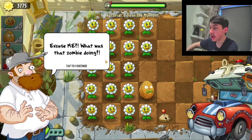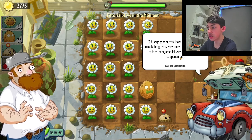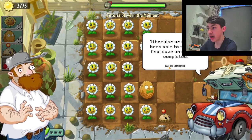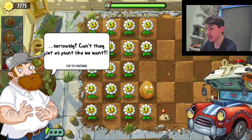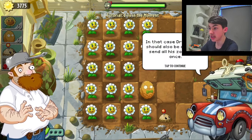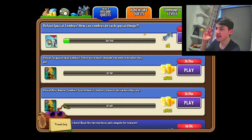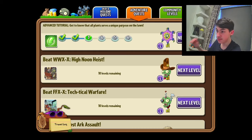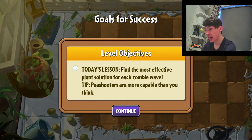What was that zombie doing? You can't just walk outside the lawn like that. It appears he was just making sure we completed this objective fair and square — otherwise we would have been able to stall the final wave. Can't they let us plant like we want? In that case, Dr. Zomboss should also be allowed to send all his zombies at once. Fair enough. Anyway, level 3. I actually like these tutorials — these are actually pretty interesting. I knew a lot of this stuff before, but still.